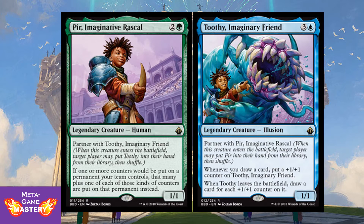Whenever you draw a card, Toothy gets a +1/+1 counter. When Toothy leaves the battlefield, draw a card for each +1/+1 counter on it. In that regard, he's like a monocolored, lower-scale Chasm Sculker, both of which are very powerful cards. They can grow very quickly, especially if Pir, Imaginative Rascal is already on the battlefield, allowing you to get two +1/+1 counters for each card you draw.